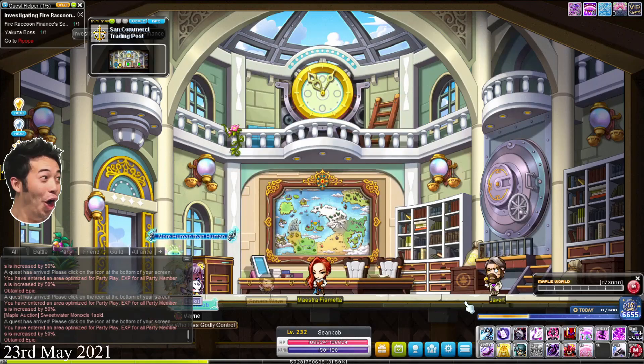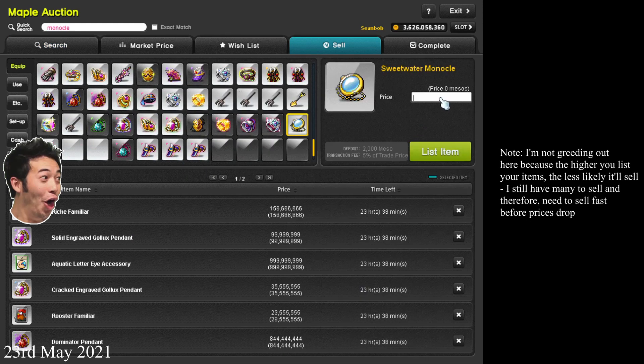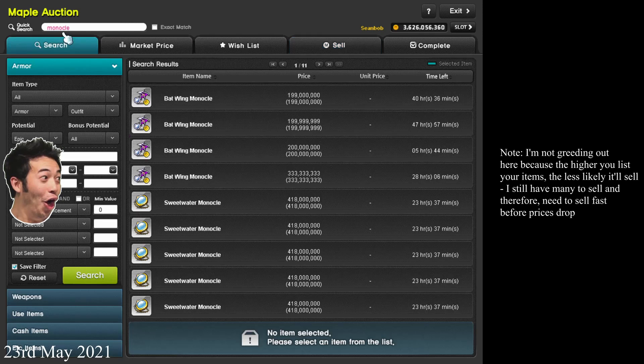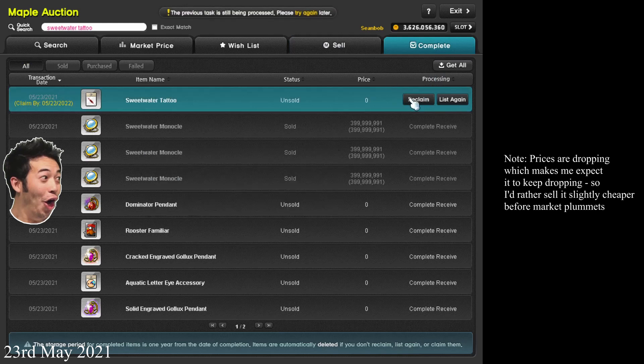This will recoup all my losses from yesterday where I stupidly sold the black bean ring. Sold another one — I feel like a day trader! Monocles still 400 mil. Time to buy another one.